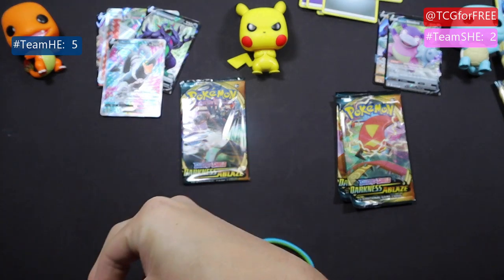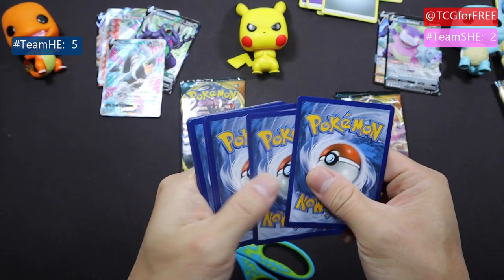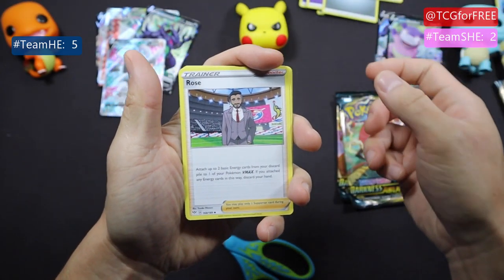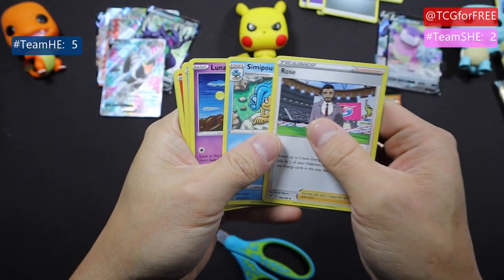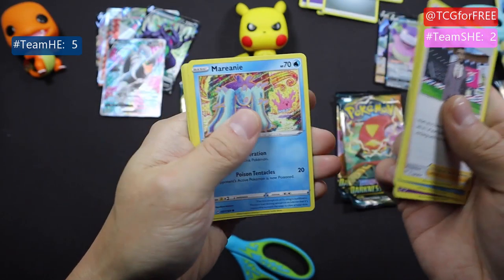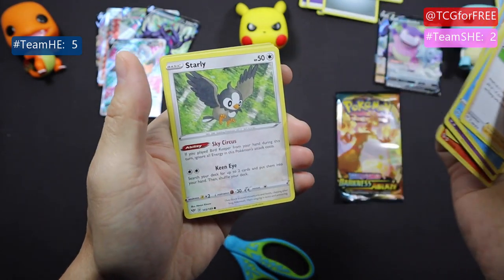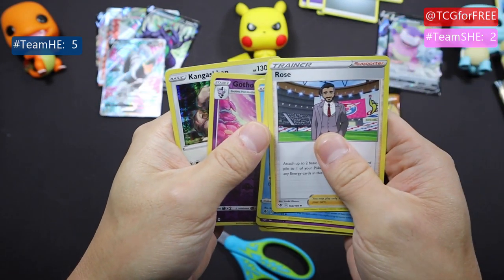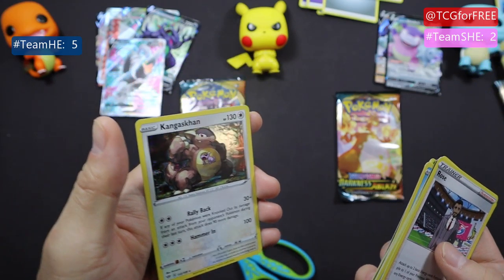Is it possible for me to get more than one V in a pack? You'll be the first. To maintain the lead — Rose, Simipour, Lunatone, got a Clink, Marnie, Torchic, Starly, got a Skarmory, another one of these — and Kangaskhan, Kangaskhan.